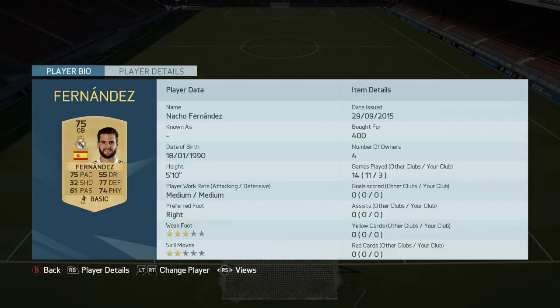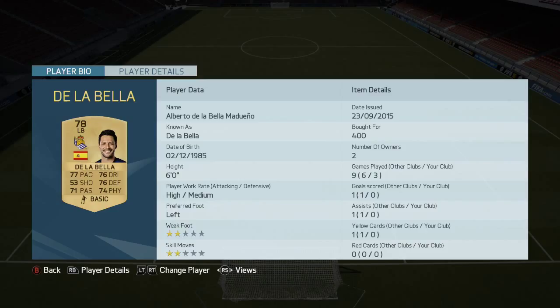Fernandes, the young small centre-back from Real Madrid — bags of pace, not great in the air at only 5'10, but really good to use and quite good on the ball as well. On to De La Bella — 77 pace, good passing, good defensive skill, good dribbling. Exactly as I always say, if you get all those stats in there he's going to do well.